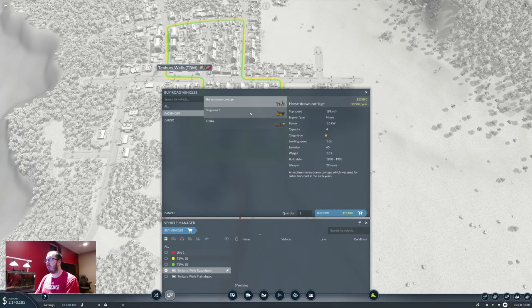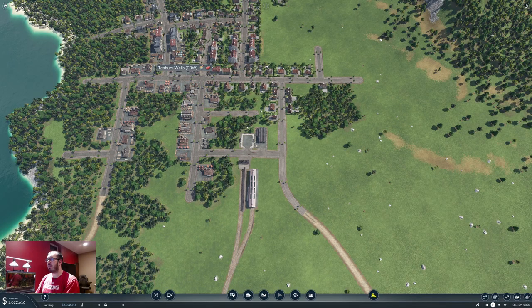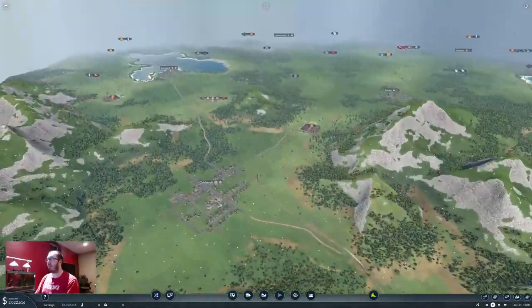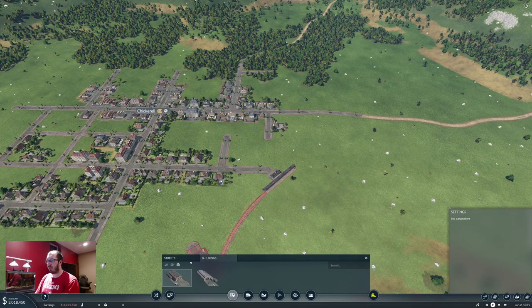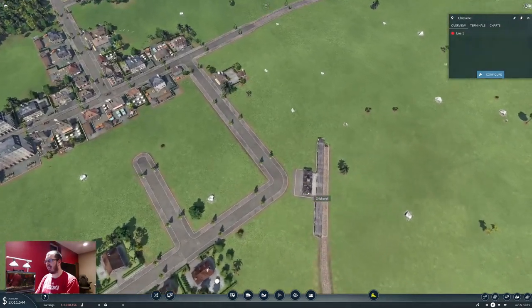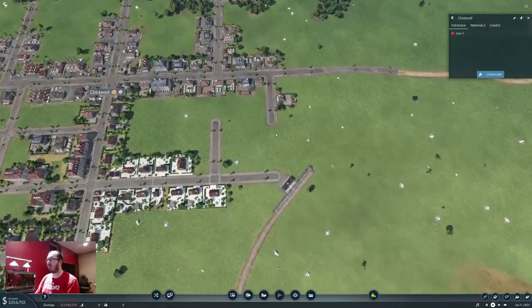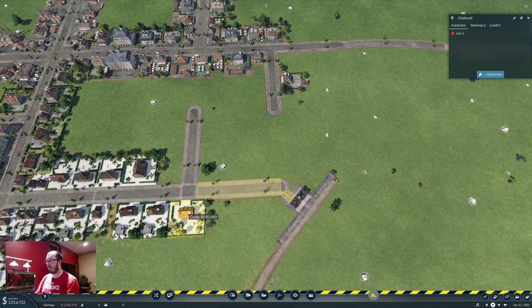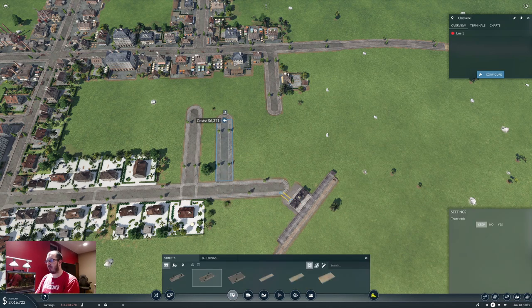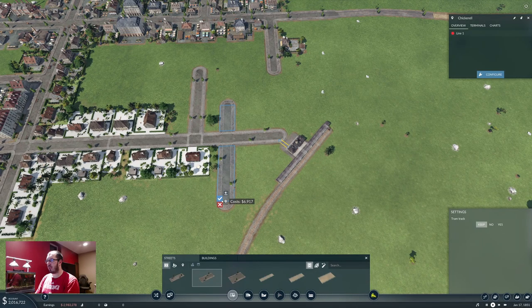Let's put two on each, so let's buy four. We are doing just fine on money. Let's not run out too fast, so let's set it to speed one. They can go do their thing. Let's connect roads first. I just plopped that road down and now it's saying it's not connected — and now it is connected. That's a little silly.